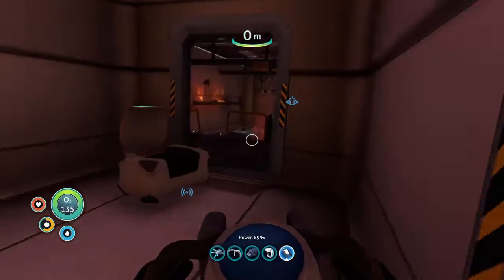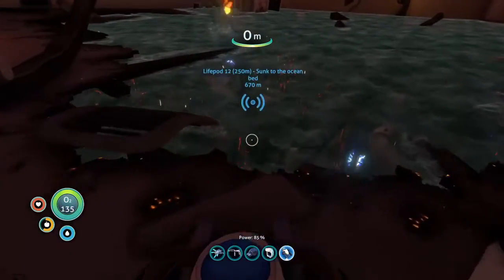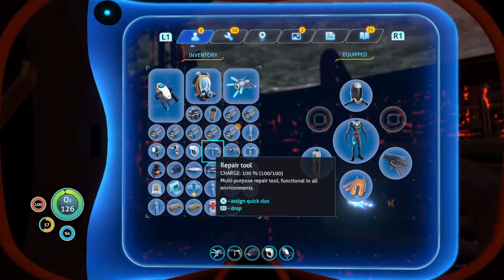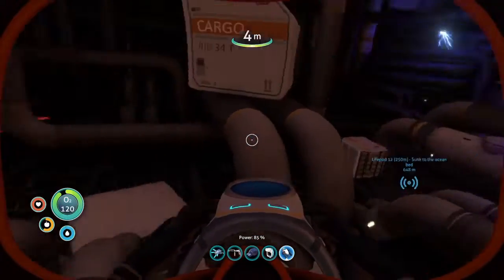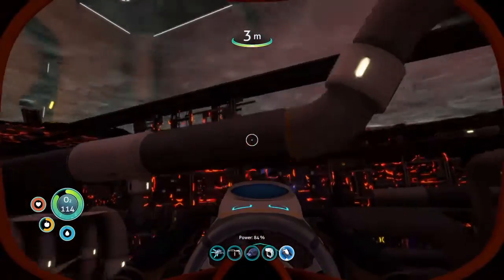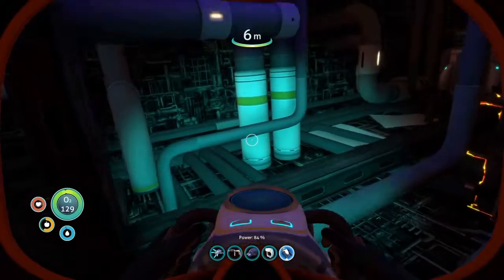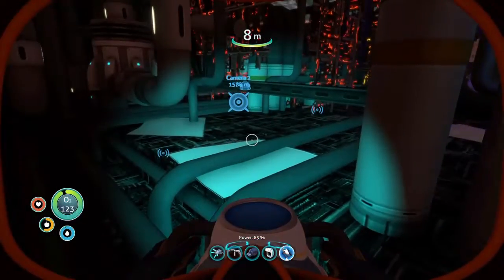We have the blueprints we came here to get. We've discovered some very unsettling stuff about human interpersonal relationships in this world. She mentioned finding the black box through a breach in the hull, so that implies there's a breach somewhere out here. Let's see if we can find that. It's actually really awkward to find this if you don't know where to go looking for it, and I'm not even sure I do.